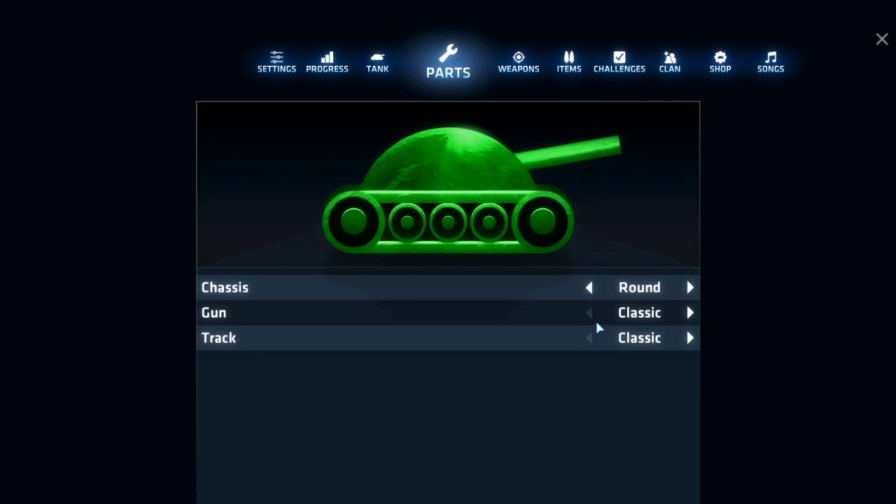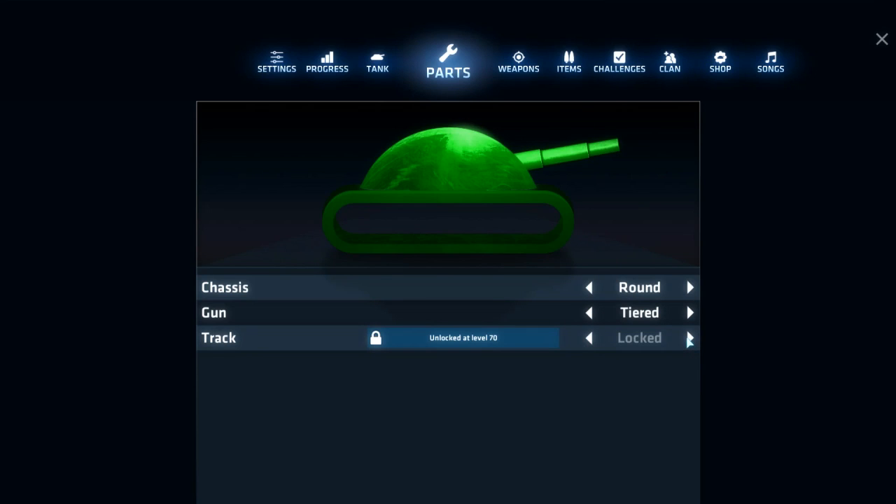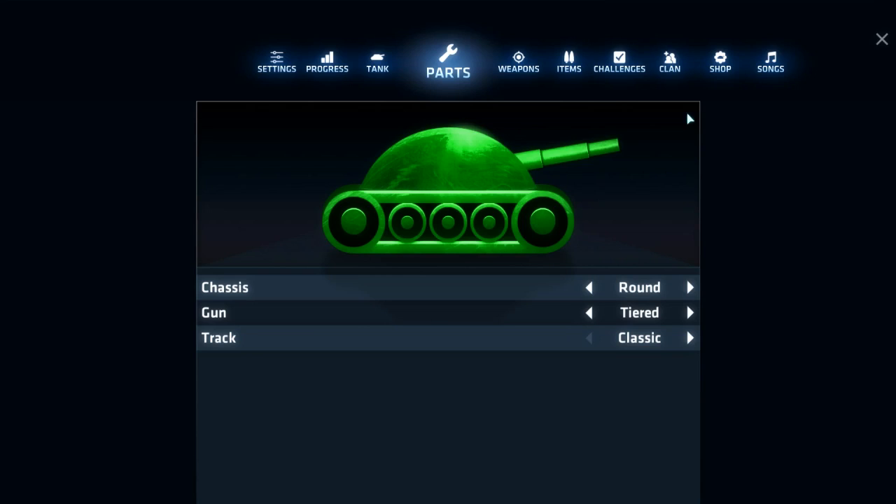Or you may change the barrel — just called the gun — to a different style as well. Or you may change the track, which is the bottom of the tank that actually moves. You can personalize that if you actually unlock any of them.